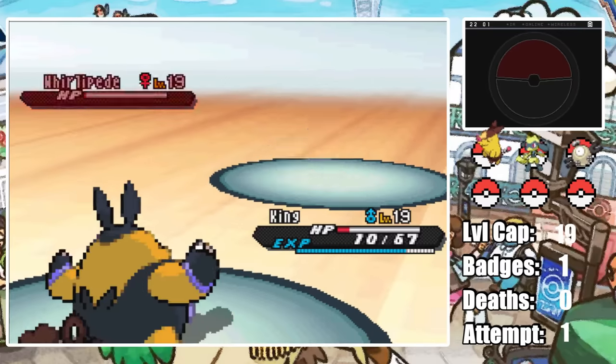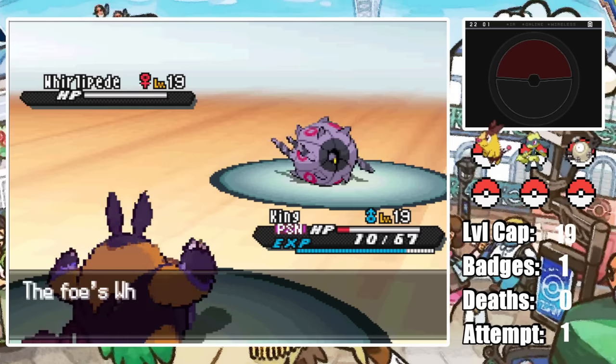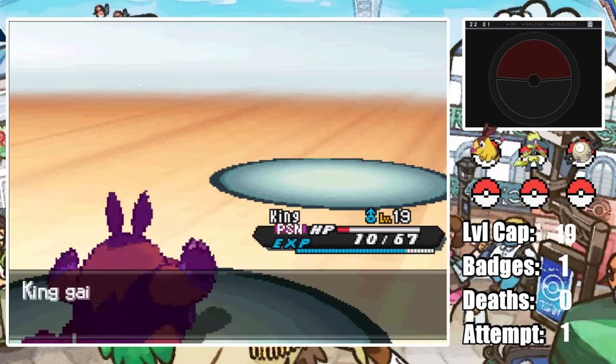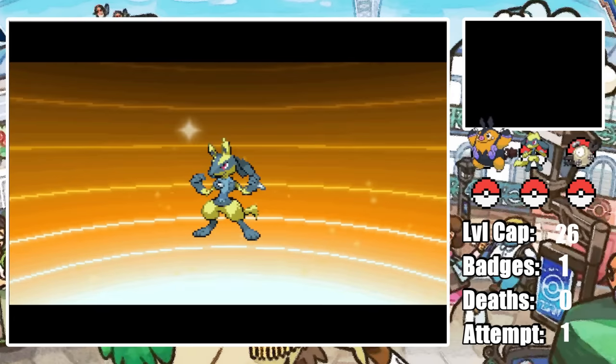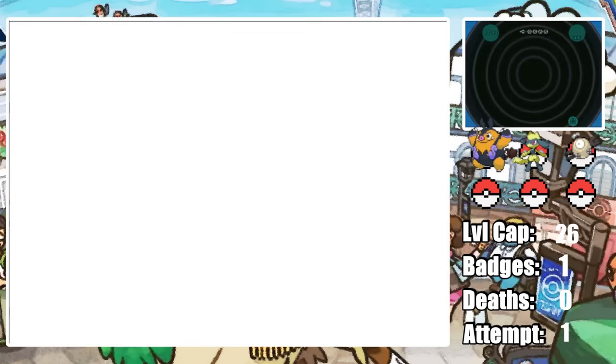Honestly looking back, I'm not proud of how I played this battle, since it was much safer to bring in Cube versus Whirlipede since it can't really touch us, and then we can just slowly take it out. But I guess this is better for content. After becoming a Pokestar, we evolve Oreo into the beautiful Lucario and then head straight to Burgh.